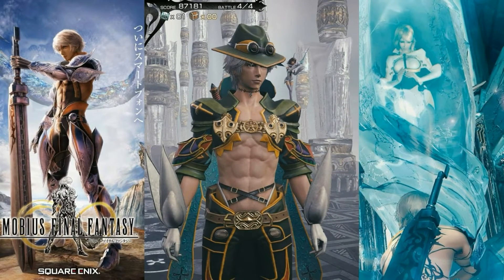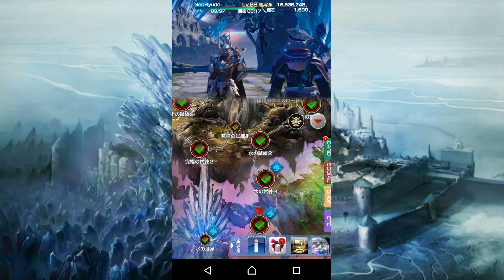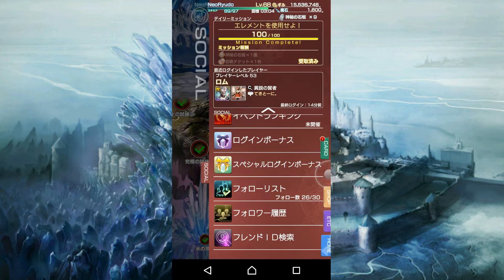Hello and welcome, KOTR FFXOV here and today we'll be talking about Mobius Final Fantasy Hints and Tips. Today we're going to be talking about Revival Tickets. These are the blue and silver tickets that you get from chests and your daily rewards. These tickets are actually used to re-buy old cards.